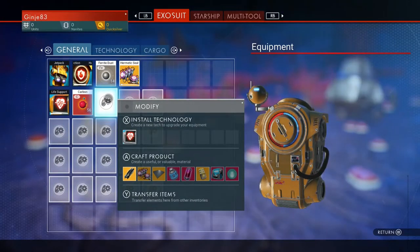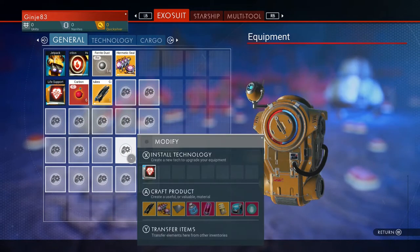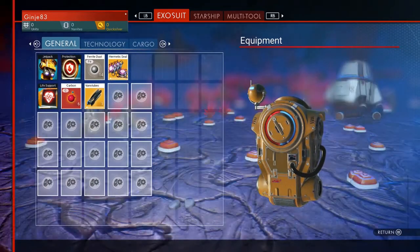Back into the crafting menu — inventory then A on an empty slot. There are your carbon nanotubes. Carbon nanotubes — a lot of big words in this game.